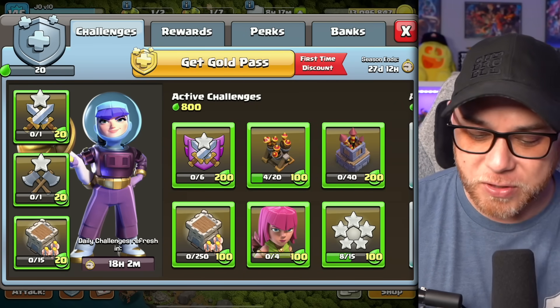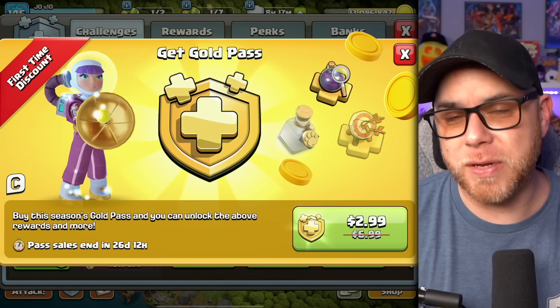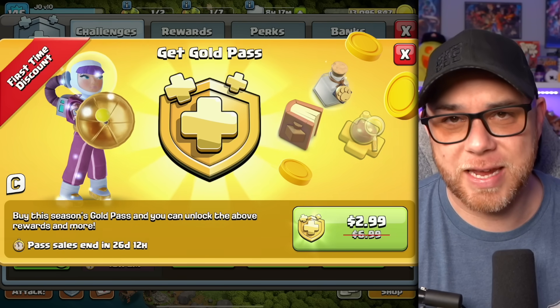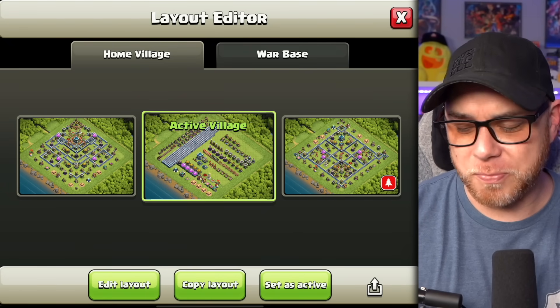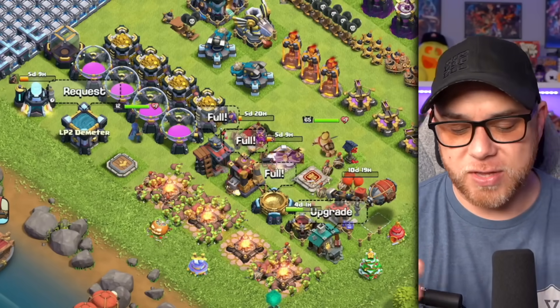They've actually done a little something special for players who have never bought a Gold Pass — they're doing the $2.99 first-time discount. When it comes to Town Hall 13, I would recommend a Gold Pass if you tend to get bored very easily. It does speed up the process quite a bit. But let's go ahead and jump into our progress base.